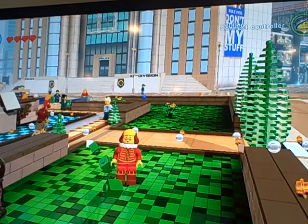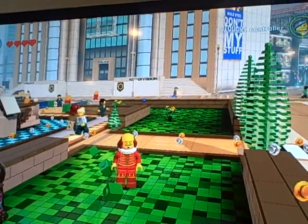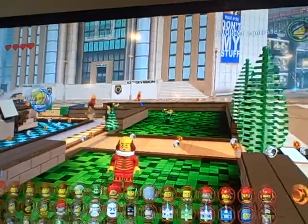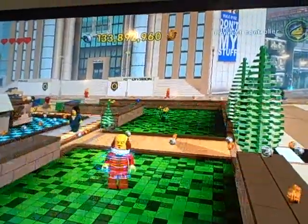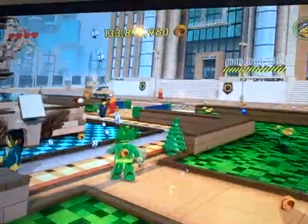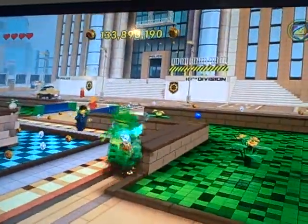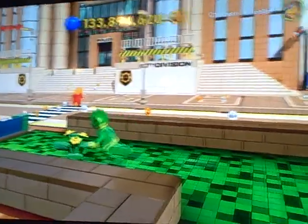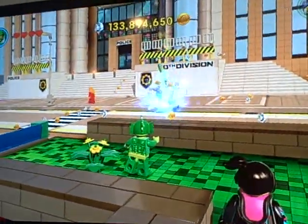Next is Swamp Creature, code BID12F. You get the Swamp Creature, which is basically like Mrs. Scratching Post but he can actually throw the fish and he can build. He hits like the underwater guy himself. So I thought that was pretty cool — Swamp Creature, fish!